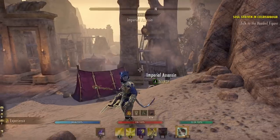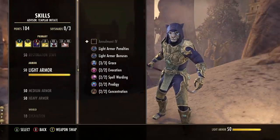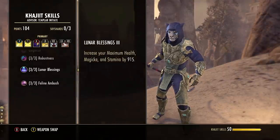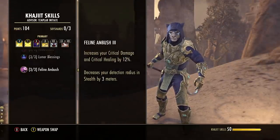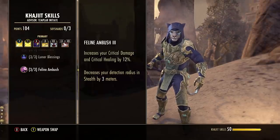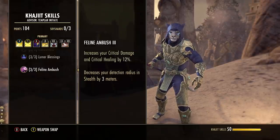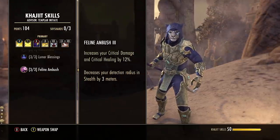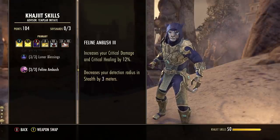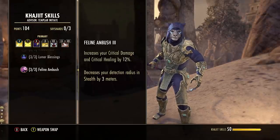You shouldn't really need resists because you will be killing stuff insanely fast on this build. We've got 64 points into max magicka. Witch Mother's Potent Brew is a super cheap and easy food to run - you want something with health and magicka. Thief Mundus to increase that crit chance, passive major prophecy - we'll talk about all that in a minute.